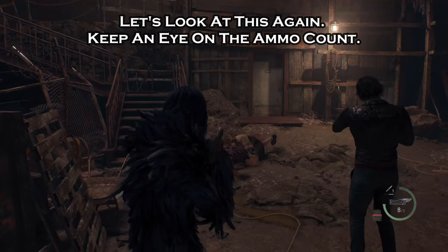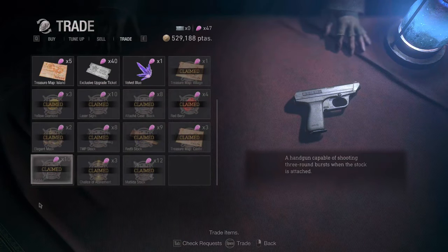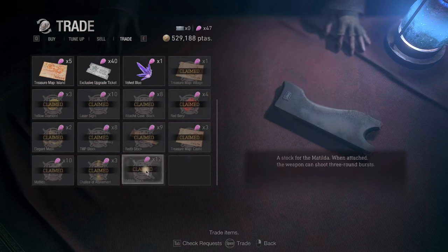So without further ado, let's talk numbers and go into the specifics. Before anything else we should talk cost of acquisition. The Matilda will send you back 10 spinals and the stock an additional 12, so we're looking at 22 spinals total. It's not a huge amount if you keep clearing the requests from the merchant. They can also drop from defeated enemies and you can get them from chests that you break open. If you have any luck you will have amassed this amount well before you leave the village and then you'll have options.